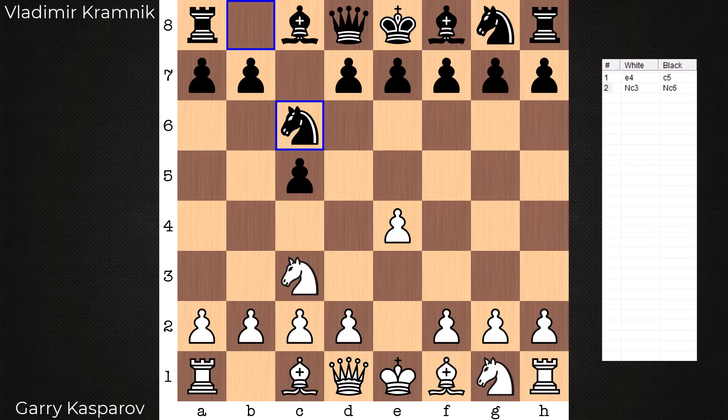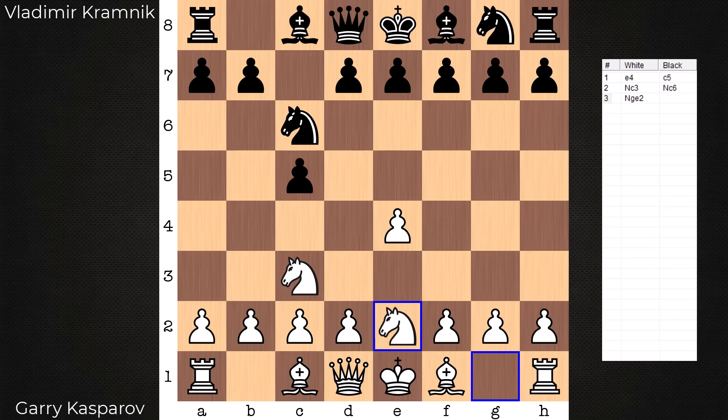We open with a Sicilian and eventually we will hit a Sveshnikov. How do we get there? By an uncommon move order — Knight g2 instead of the far more frequent Knight f3. The main thing I see with this is that the f-pawn is free to advance. This variation has a name: it's noted as the Chameleon variation. White could still change course depending on what black plays here.